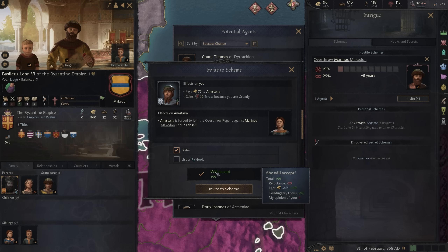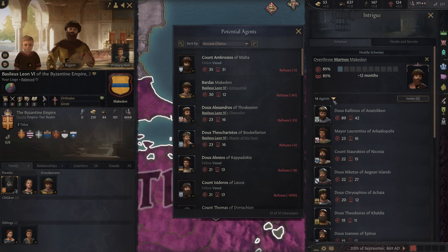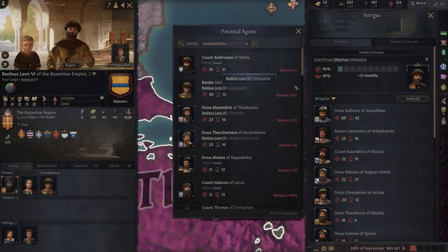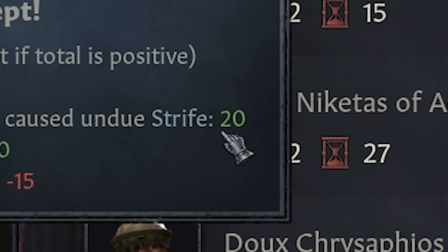If you are unable to pull all that off, the regent will inevitably upset the people of the realm when required to make decisions in the name of the sovereign. This building resentment in the form of strife can work in your favor, though it can take time to accumulate. Keep in mind that if you're the regent, this very same scheme can be used against you should you upset the realm enough.